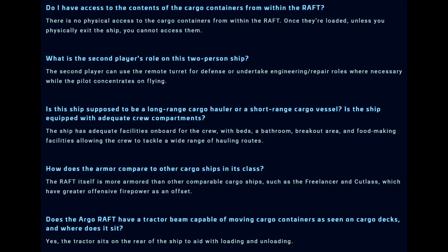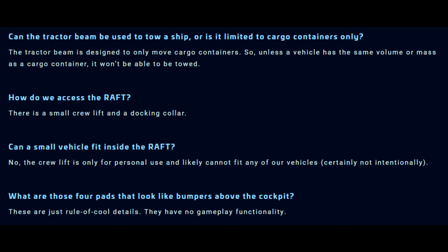Does the Argo Raft have a tractor beam? Yes — the tractor beam sits at the rear of the ship to aid loading and unloading. I'd guess that's what the utility point is for. The tractor beam is designed to move only cargo containers, so unless a vehicle has the same volume or mass as a cargo container, it probably can't be towed. I'd also guess it's smaller than the SRV's tractor beam, which is size three, so likely a size two or so.